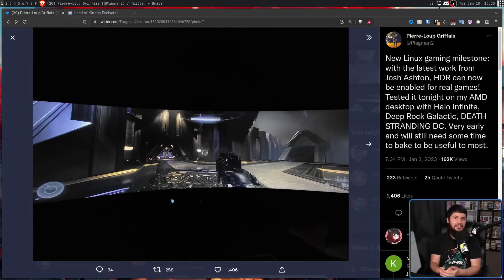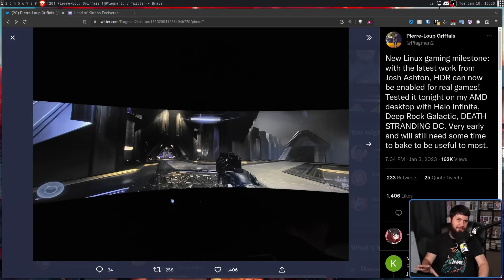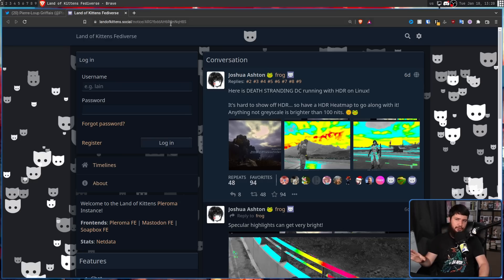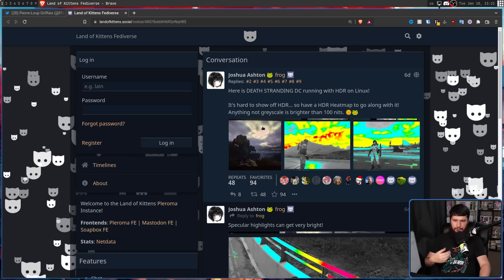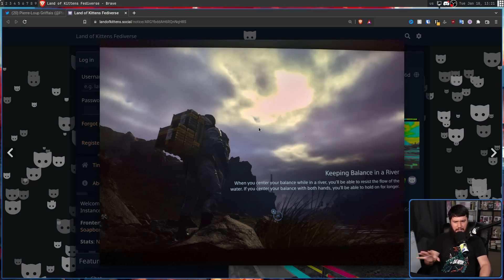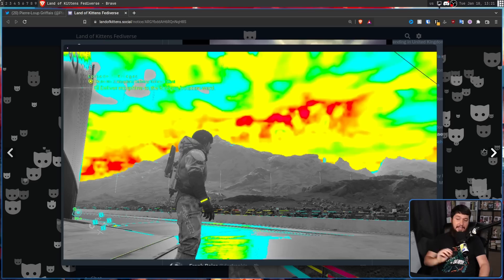Joshua Ashton understood this and posted something a little bit more useful. Here is Death Stranding DC running with HDR on Linux. It's hard to show off HDR, so he included an HDR heatmap to go along with it. Anything not grayscale is brighter than 100 nits. On the loading screen, nothing is really going on — it looks the way it would normally look.